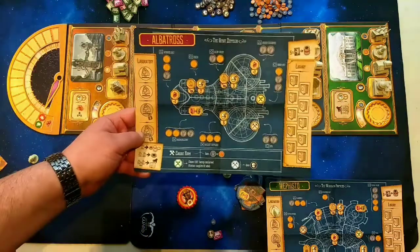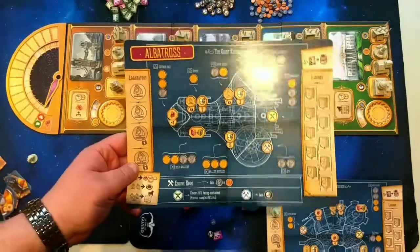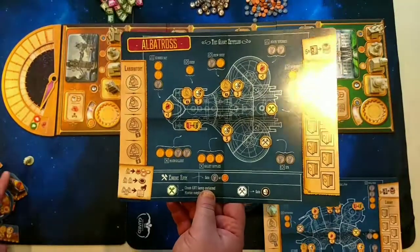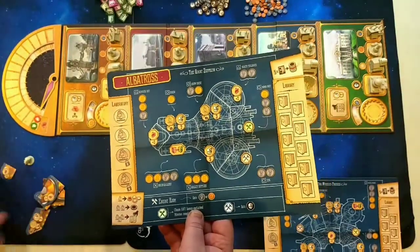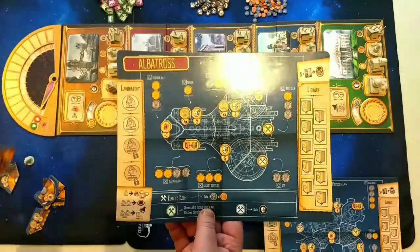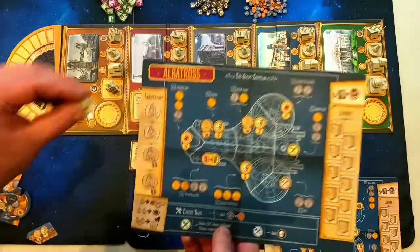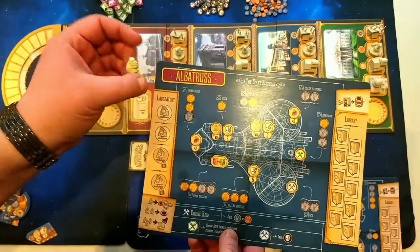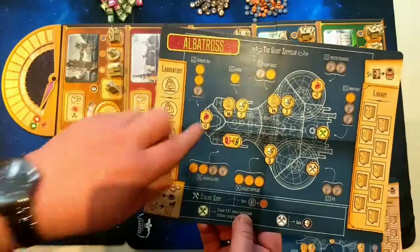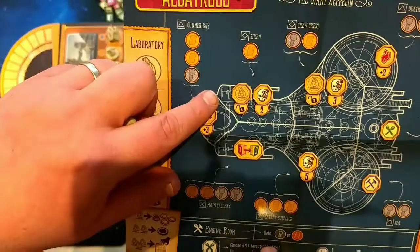You get a player board. Your player board will show you your contraption that you're building — your doomsday machine. Each player will also get eight pieces of their machine, which will match the color on the back to the color on the board. You also get one scientist to put in your laboratory. You will unlock more laboratory slots as you go — as you can see, when you build this piece, it gives you a laboratory spot available.